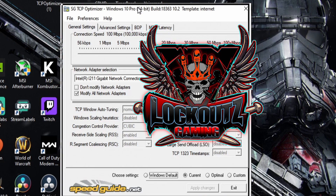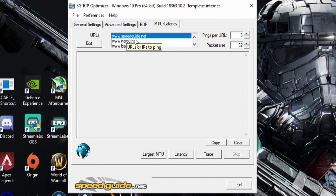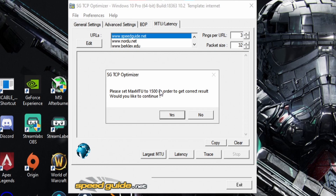The first thing you'll notice when you open TCP Optimizer is there are tabs at the top. Click on the MTU and Latency tab. You're going to use SpeedGuy.net because it's a SpeedGuy.net program and it works best with them. Depending on your country or region, you can click the Edit button to open another tab and modify whatever website you want to ping — put in Google or whatever if the default ones aren't working. For everyone else, select SpeedGuy.net, set Pings per URL to 3, and Packet Size to 32. Then click Largest MTU and it will say set this to 1500 in order to get the correct result.